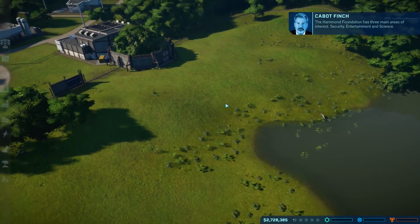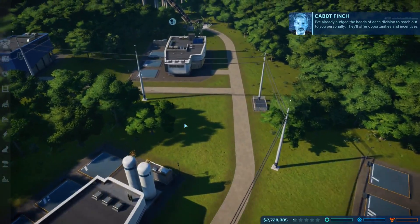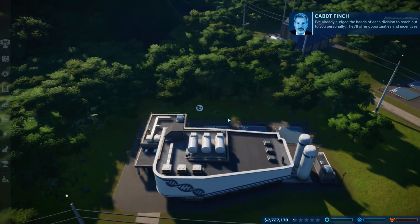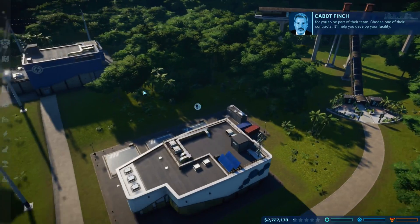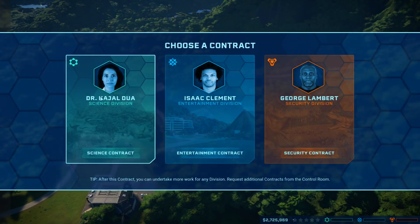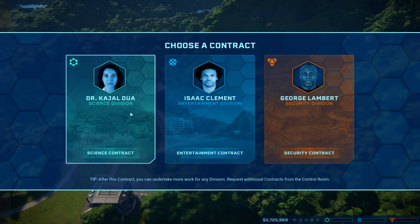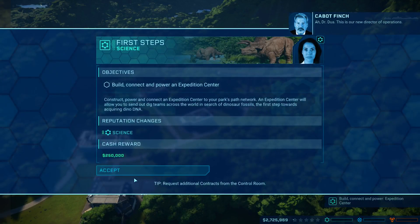The Foundation has three main areas of interest: Security, Entertainment, and Science. I've already nudged the heads of each division to reach out to you personally; they'll offer opportunities and incentives for you to be part of their team. Choose one of their contracts, it'll help you develop your facility. I want Science. Dr. Dua: I run the science division of our operation. You're going to need to build your reputation in the science division — not easy with me around, but you'll manage.